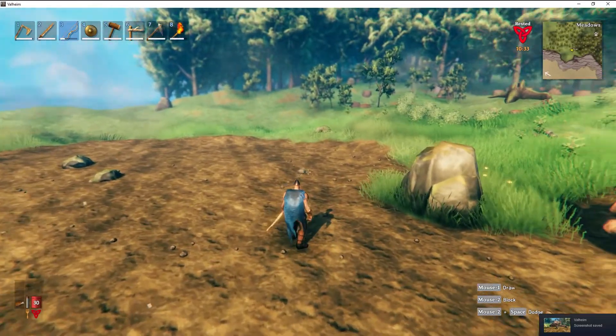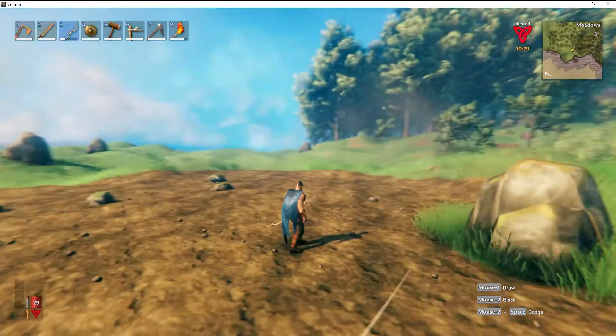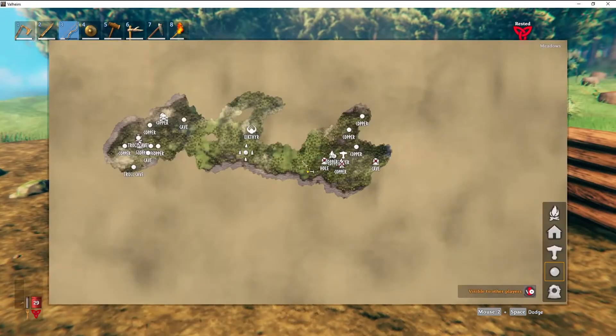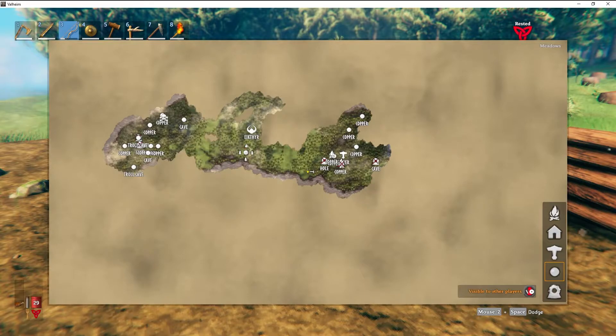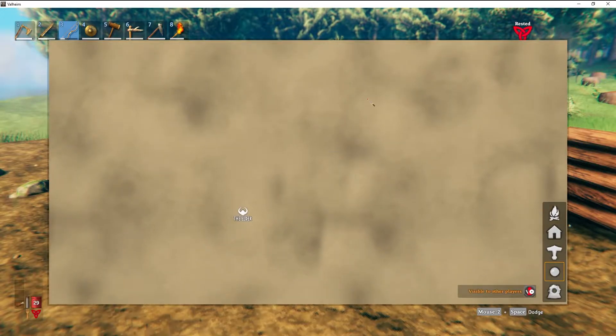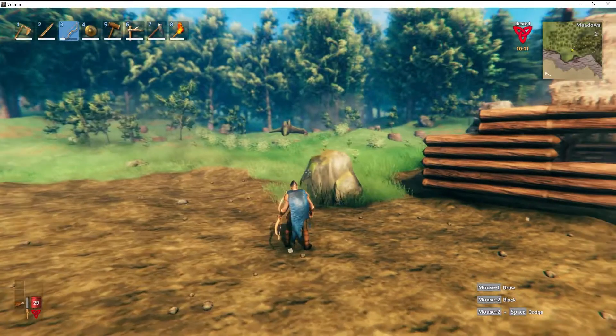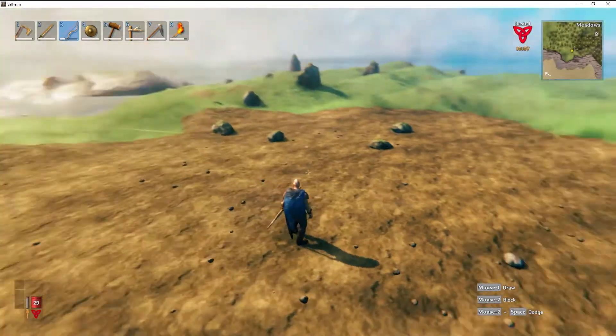Thank you for joining us for another one of our Let's Play sessions in Valheim. If you've been following along, we've been messing around, doing some exploring. We've got a little camp over here we're doing with some friends, and I've got a starter base at the main area. We've only fought the first boss so far — we know where the second one is — and we'll go fight that after our friends get some more armor, because I think it's going to take that and some good weapons.